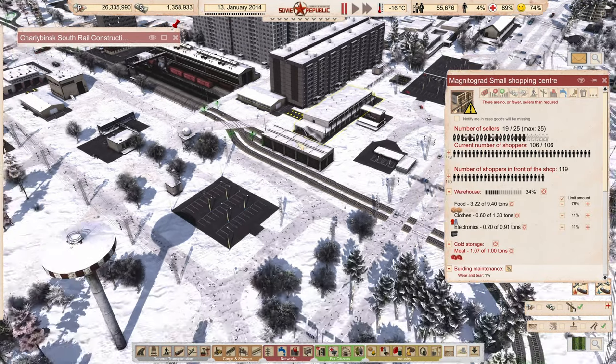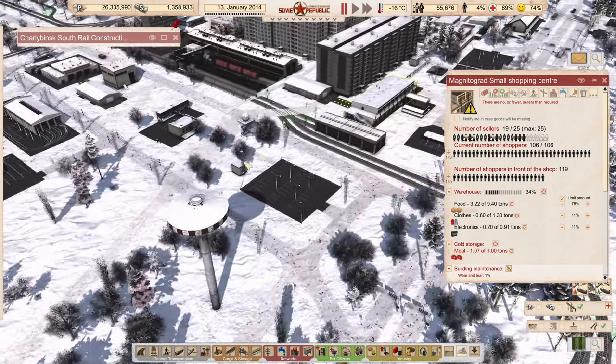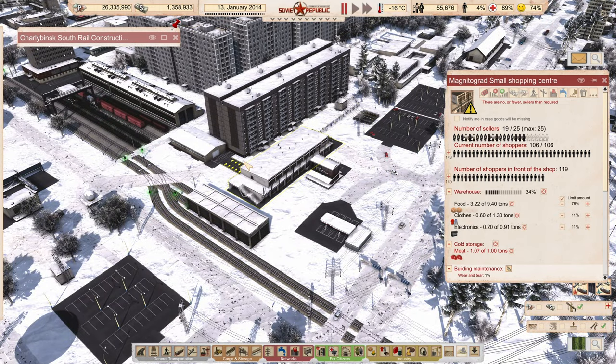I could tear this whole thing out and do it right and put it over here, but I'm kind of already invested in it — I got everything laid in, all the trucks put in place, everything is working. So we're going to come up with a different plan and do this a little bit differently.